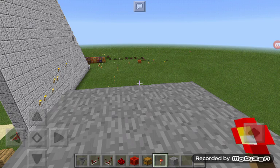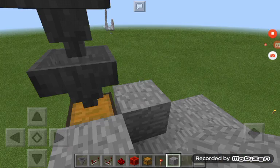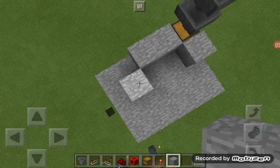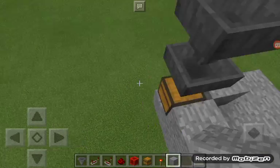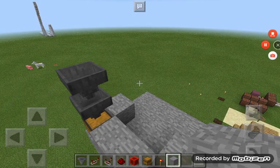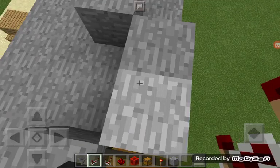To start off, you're going to need these items that are in my hotbar. Then you build a pattern like this — this little rainbow-like thing — and then on the right corner you put a chest, hopper, and another hopper. Then you place two redstone comparators, and watch where I placed them.